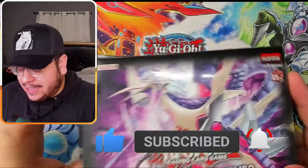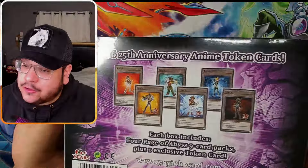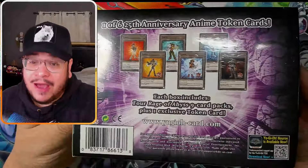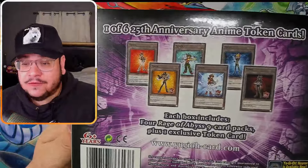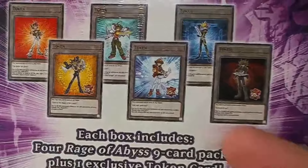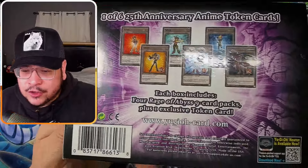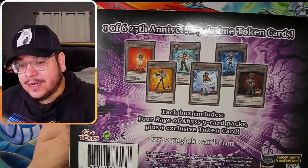They're $18 and you get four packs and one of these tokens — which are looking pretty awesome. I just noticed there are six tokens this time; usually we only get five. We've got tokens for all the different Yu-Gi-Oh anime eras: the original with Yugi, GX with Jayden, 5D's, and Zexal. I'm not sure if there's a seventh one.